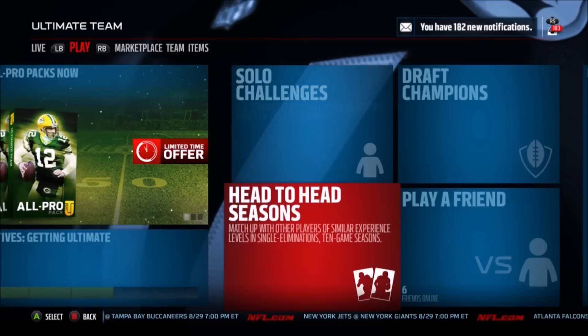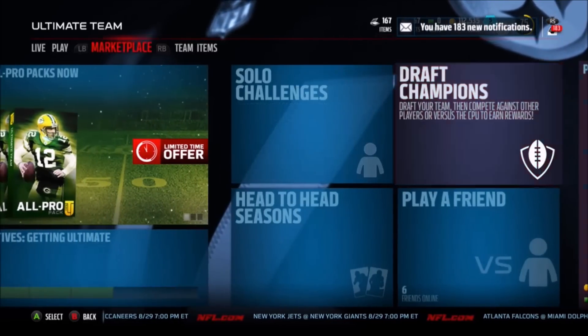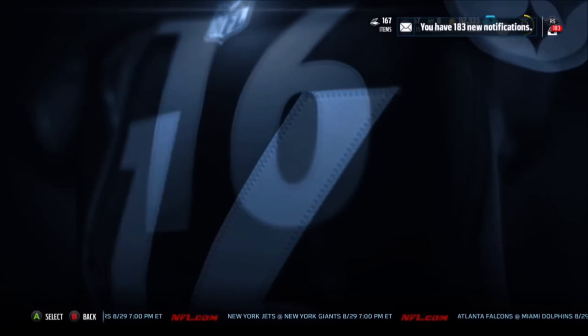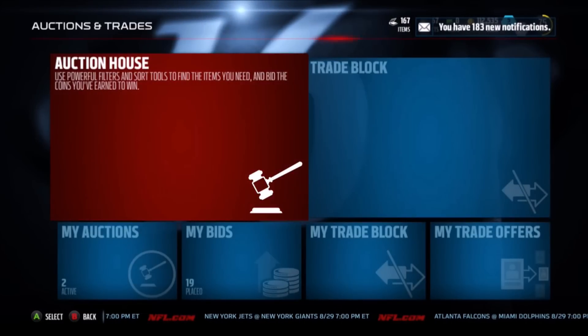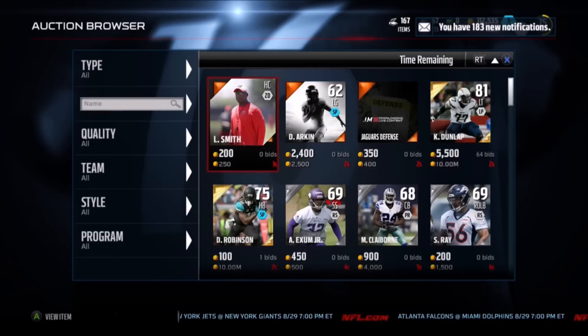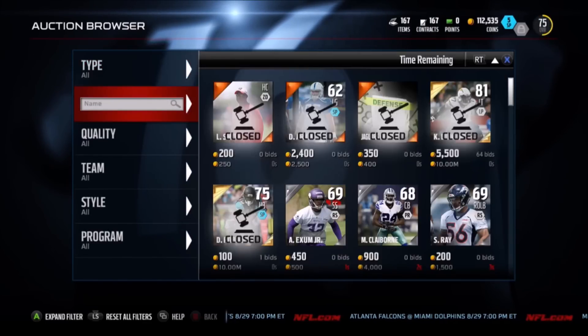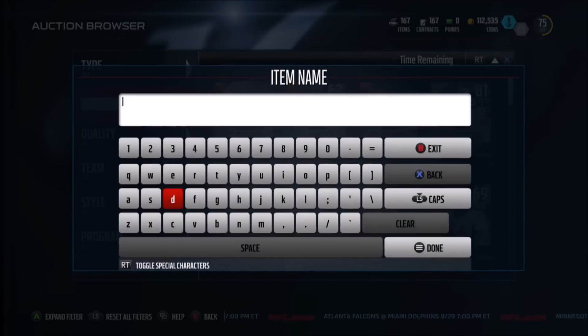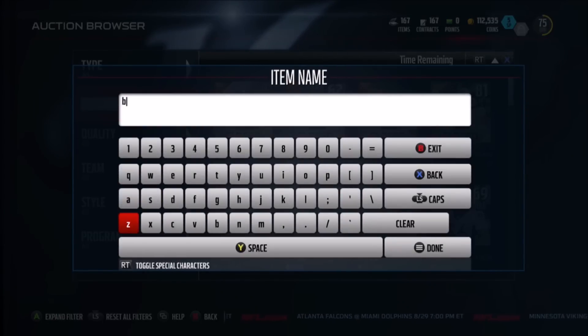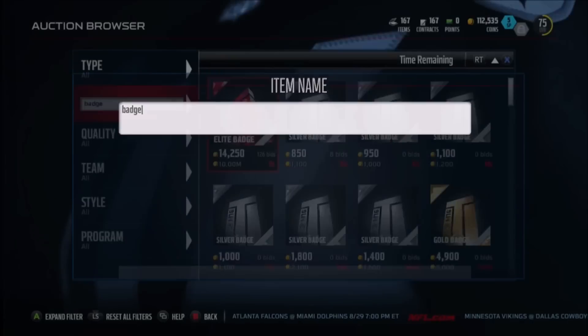I call this the Bronze Badge Method. This worked great in Madden 15 Ultimate Team and it works just as good in Madden 16 Ultimate Team — it is incredible. All that you're gonna be doing is buying and selling these bronze badges. You can really do it for any badge; the ones that sold for 855 were silver badges, which are the least expensive for some reason.